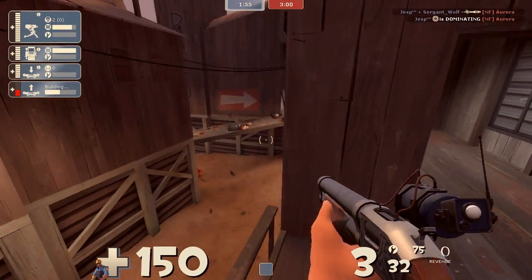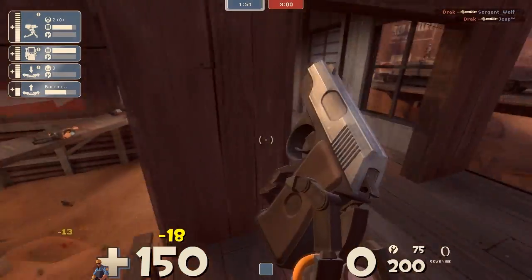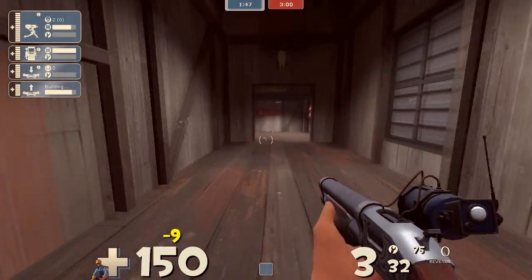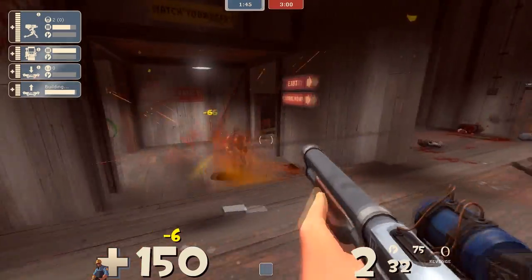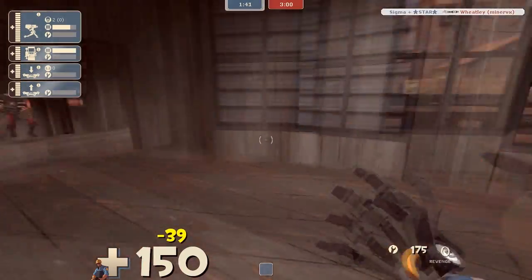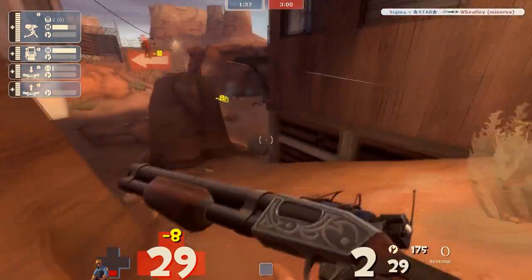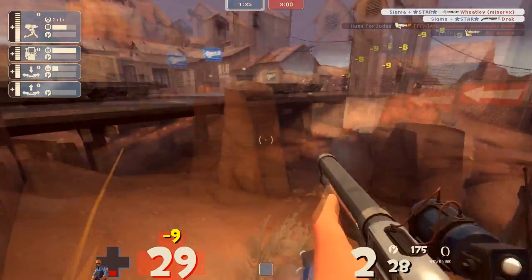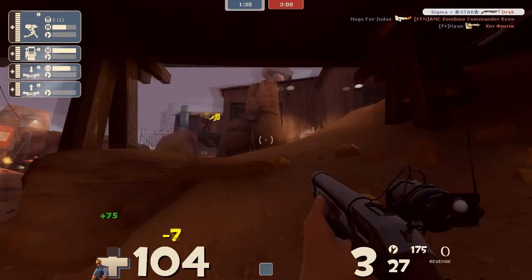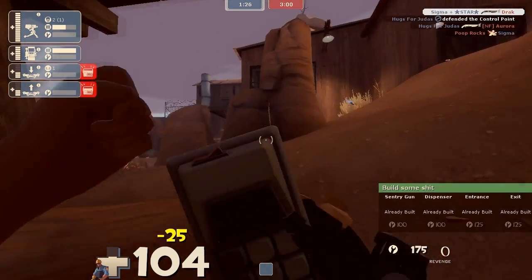Especially if your team is capable of getting the point, because then you can set your sentry up in much better spots. I kind of wish I would have destroyed my sentry and placed it up on their little balcony — that's a really nice spot. People like that pyro down there are obviously going to walk across it. You can see it's killing that soldier from all the way over there; it has such a nice range on this map, pretty much wherever you place it, it's lined up to annoy somebody.